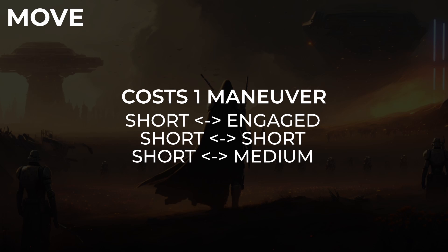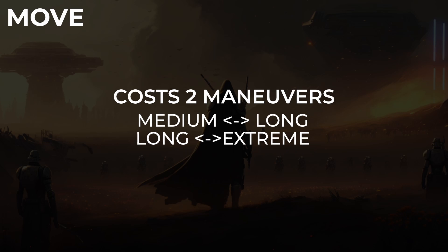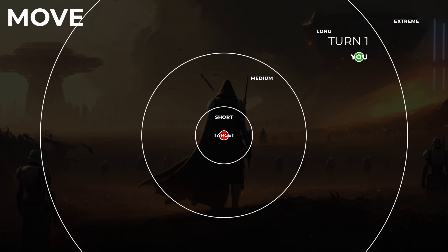Move is probably the most common maneuver. It takes a single maneuver to go between short and engaged range, or engaged to short range, or to move within short range, or moving between short and medium range. The player can use two maneuvers to move between medium and long range, or long and extreme range. When spending two maneuvers to move between these longer range bands, the player doesn't have to use those two maneuvers in one turn — maybe this turn he's in long range and moves closer and shoots at the long range difficulty, then in the next turn he moves closer again and shoots at medium range difficulty.